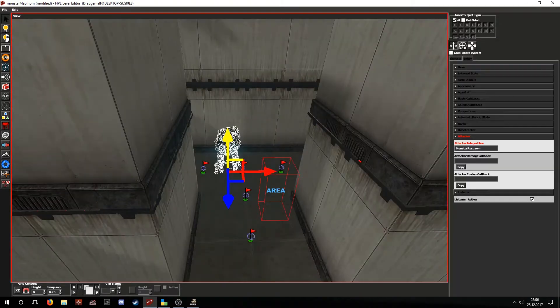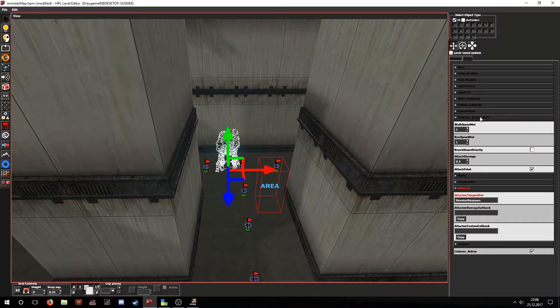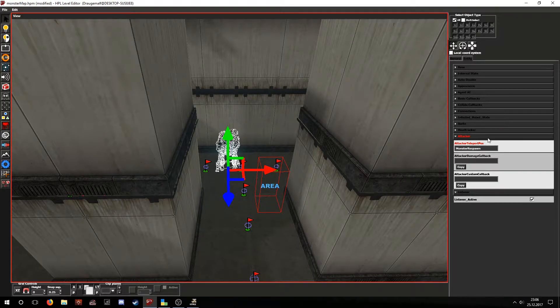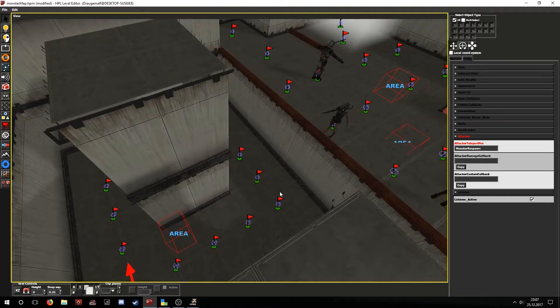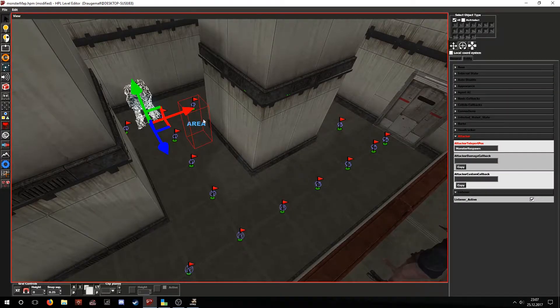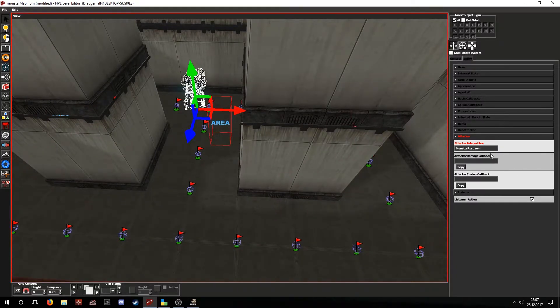Let's start with the construct. The construct has a very basic AI. There are multiple tabs related to the creature's AI in its entity tab, such as the agent AI, the infected robot state, the barks, the head tracker, the attacker, and the listener. The attacker is going to be the most important one. The enemy will be teleported to a specified position after catching the player. To specify a position you basically have to specify the name of an area — in this case it's 'monster respawn'. Then we have another callback that will be called if it damages the player, but it usually will not be called since enemies in SOMA do not damage you — they trigger an event when they catch you.